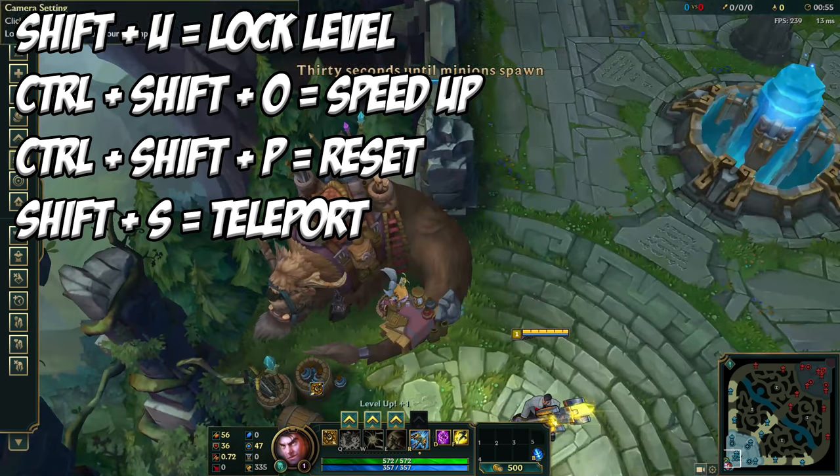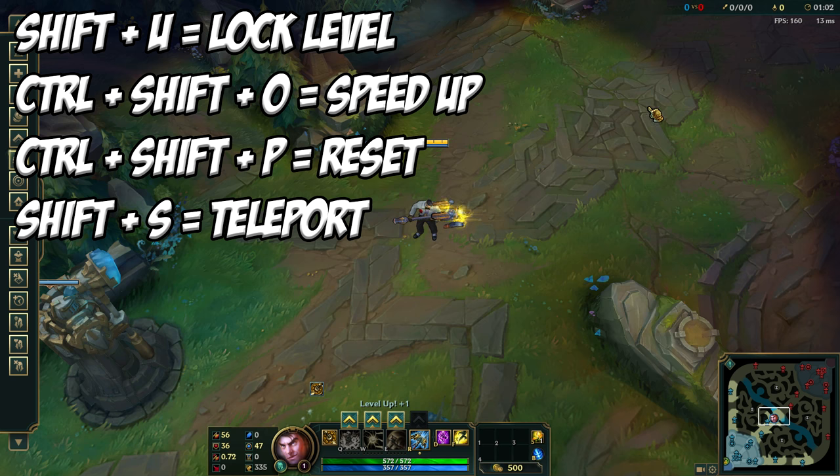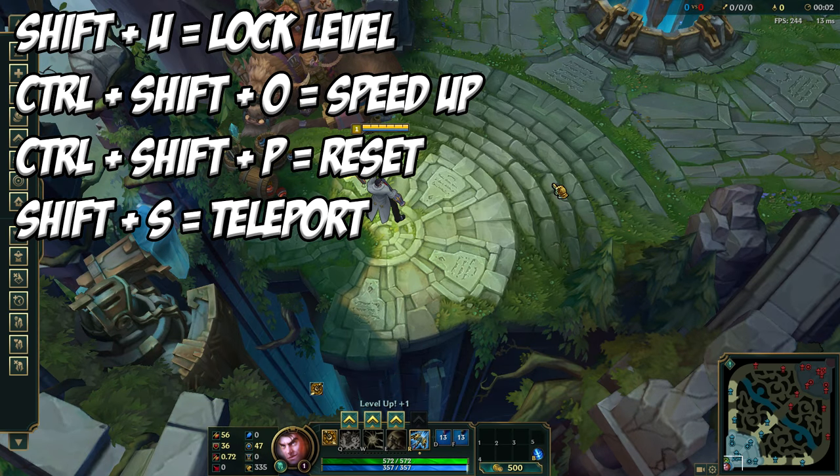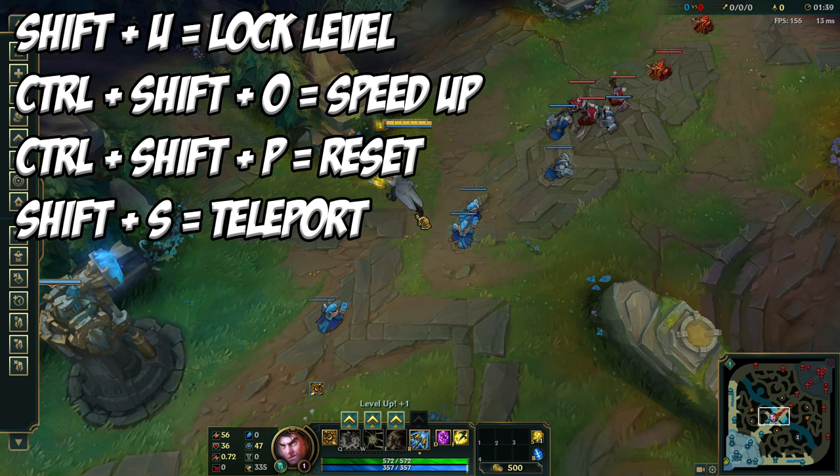Then, as soon as the gate goes down after the first 15 seconds pass, you can press Shift combined with S to teleport to the lane. I'm going to be picking mid lane, but if you're playing an AD carry you can pick bot lane as well — it really does not matter too much. Then, as soon as the five-minute mark hits in game, you can press Ctrl+Shift+P together to reset the game. Use Shift+S to teleport to the lane, and Ctrl+Shift+O to fast forward 30 seconds — do that a few times to get your minions into lane faster. Press it one more time and your minions are already in lane, so now you can just start CSing.